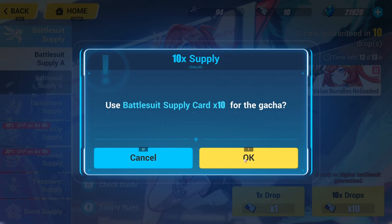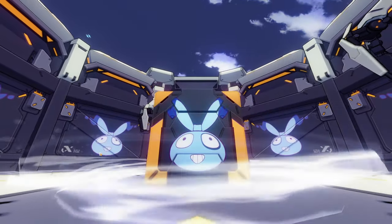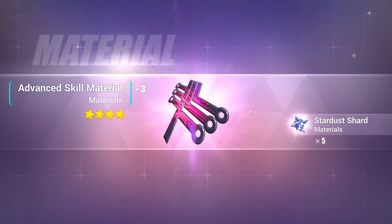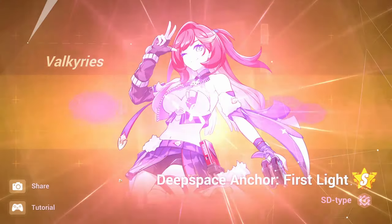Let's go ahead and start pulling. Might get some 4-stars, might get Coralie and Heliofrax. There's Senadina — got the guarantee. All right, we got her.